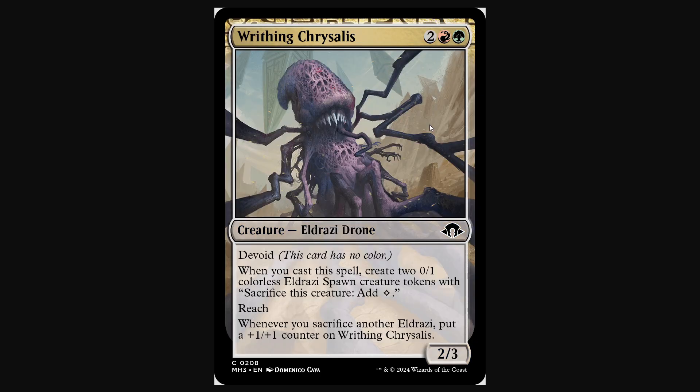Writhing Chrysalis is a solid creature — it can basically become a 4/5 at instant speed at any time, and it can grow even more if there are other sacrifices going on. But I just don't think red-green is going to want this. Red-green really likes red or green cards to get the cost reducer from Anarchomancer, and the Devoid is a downside for that deck. The only deck I could see this sliding into is a sacrifice deck like a Gardens deck that gets a lot of triggers off sacrifice, but even then it's a bit expensive and might not see play.